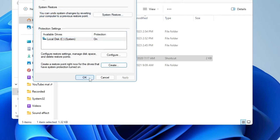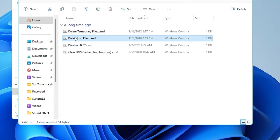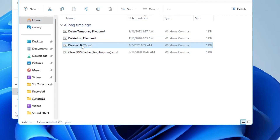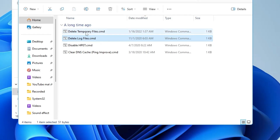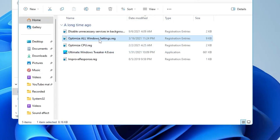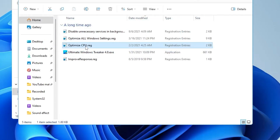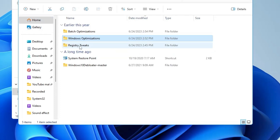Once the restore point is created, click on Batch Optimization — it will delete temporary files, delete log files, disable HPET, and clear the DNS cache. Right-click, Run as Administrator, click Yes, press any key to continue. Do the same with the remaining batch files. Then go back, click on Windows Optimization to disable unnecessary background services — right-click, Open, Run, Yes, Yes, OK. Then run Optimize All Windows Settings and Optimize CPU the same way.